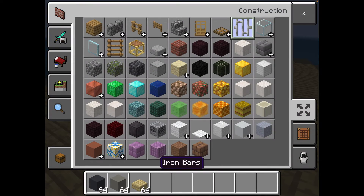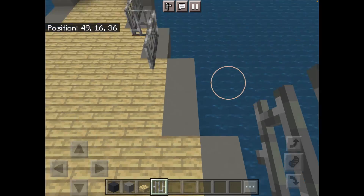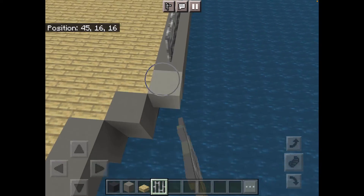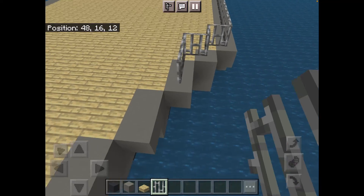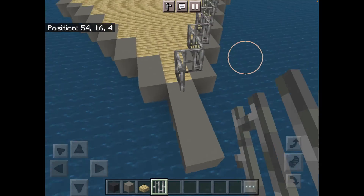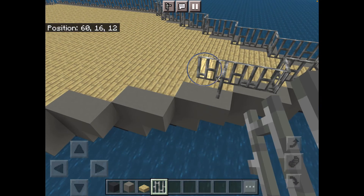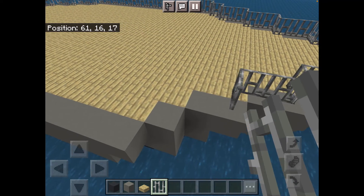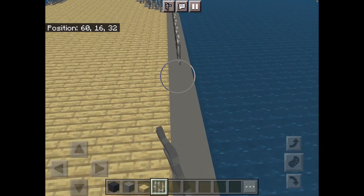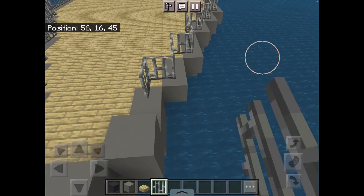Now you're going to want to grab iron bars and put them along the sides. Right here, don't do it — because that's going to make your ship look really bad. And done — almost done with the railing — and done.